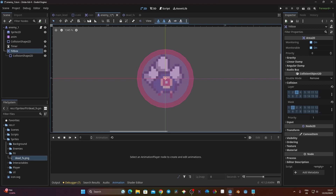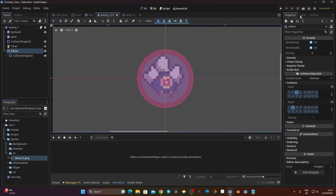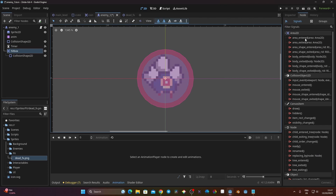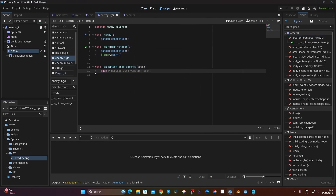Now with the hitbox selected I go to the Node tab next to the Inspector, find 'area_entered', click Connect, and connect it to my enemy script node. I click Connect and it creates the hitbox area_entered signal handler.